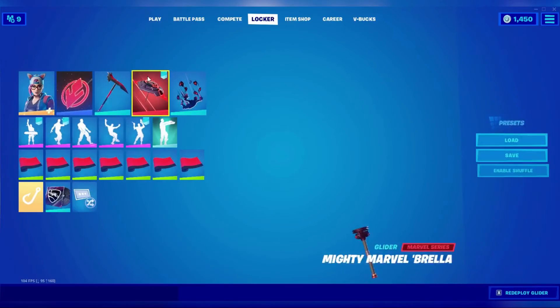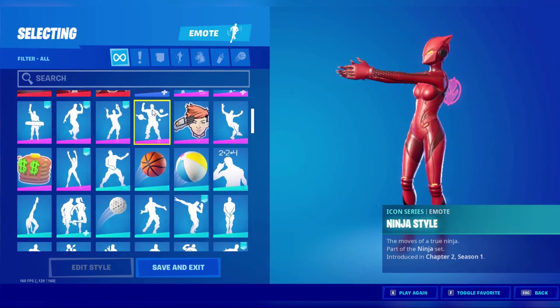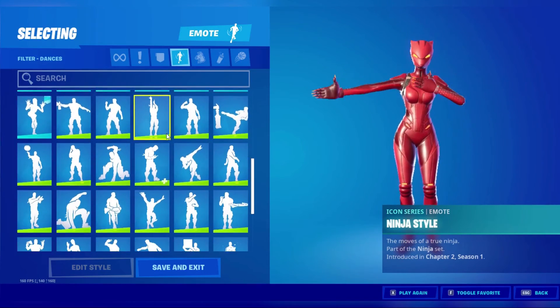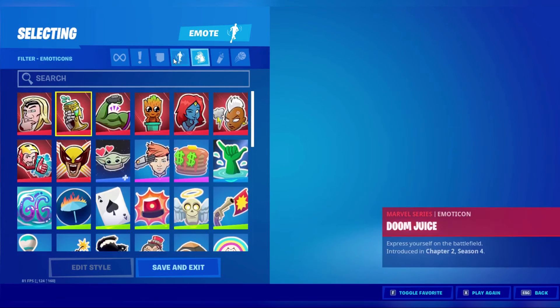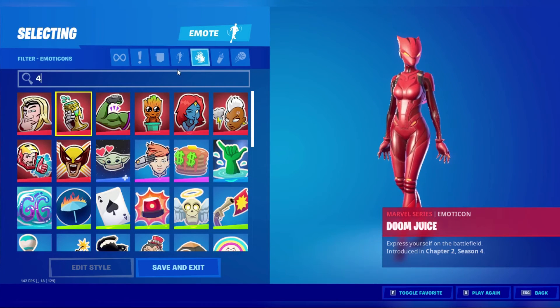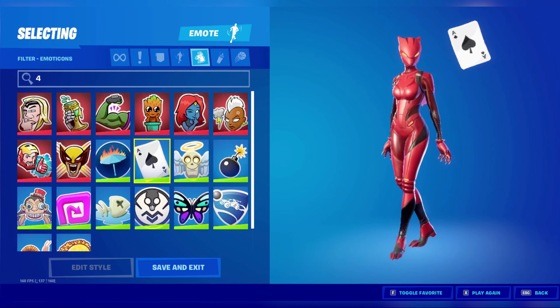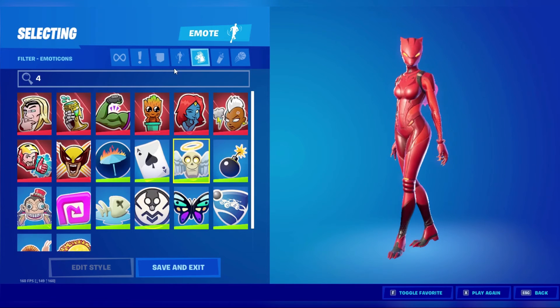That's all my contrails. For emotes, let's start scrolling through — let's go to Dance. These are all my dance emotes. For emoticons, I have a lot of Season 4 ones here too, like Ace — this is like Season 4, Season 4 — and I have one Season 3 one.